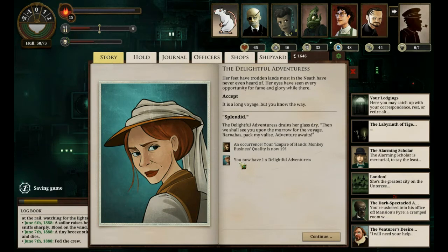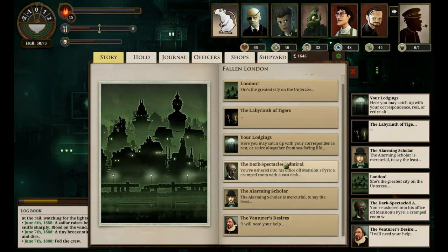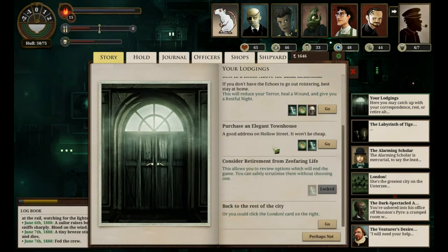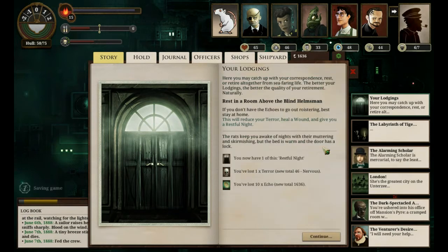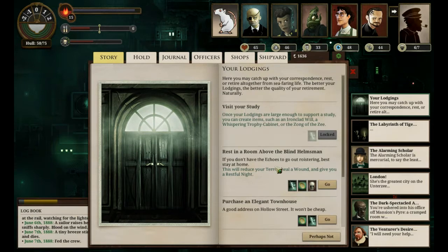I now have one delightful adventurist, and I'm going to at least take her and her bodyguard to the Empire of Hands. We've done something. Townhouse - I think we will just spend a room at the Blind Helmsman for a moment. Get rid of that, lose a terror, gain a restful night. Ten Echo. There we go.